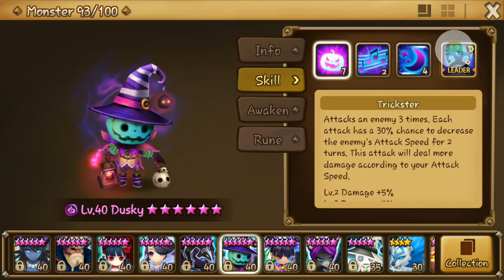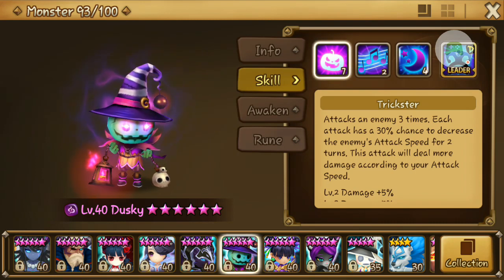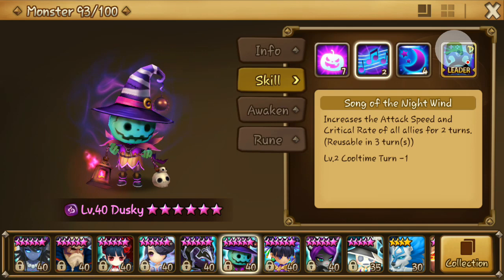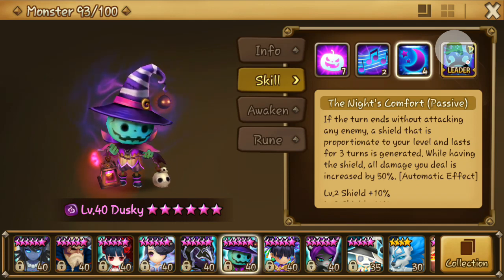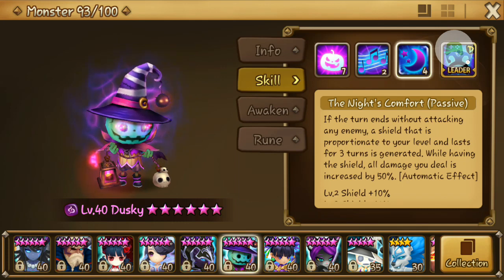Let's look at the skills first. The first skill is the default attack - Jack O'Lantern attacks enemies three times, each attack has a 30% chance to decrease the enemy's attack speed for two turns, and this attack deals more damage according to your attack speed. The second skill is an AOE buff for your team's attack speed and critical rate. The third skill for Dusky is the passive: if the turn ends without attacking any enemy, a shield proportionate to your level that lasts for three turns is generated.